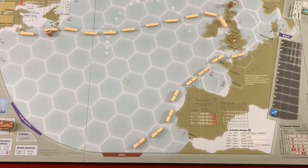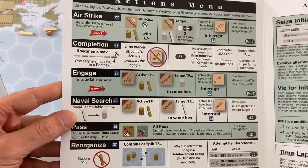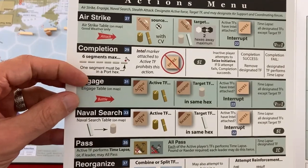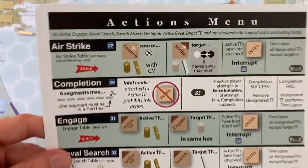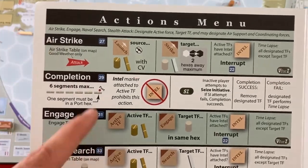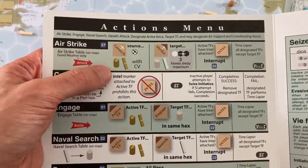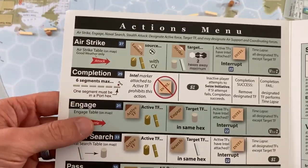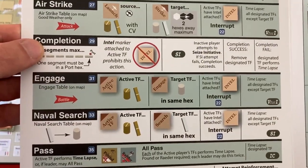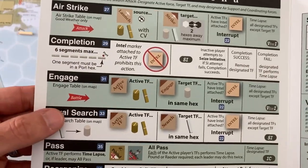Let's get into our first action since I have initiative. There's a nice quick reference and a set of tutorials that takes you through how to play the game — I played through all 10 of them. To talk through all the actions quickly: there's the airstrike, which can happen from an aircraft carrier — we won't see any in this scenario — or from an airfield. I have a lot of airfields. The Germans have almost none in 1939 when this scenario takes place, so they won't be doing too many airstrikes.